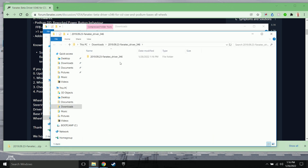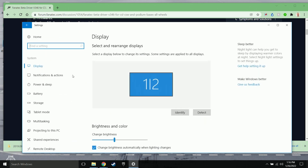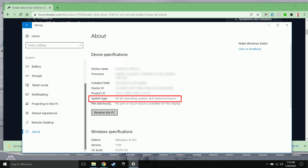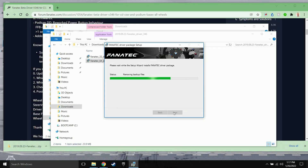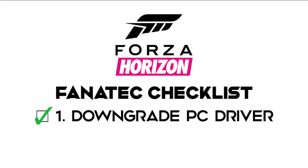You will want to install the version of the software that matches your current operating system — this will be either 32 or 64-bit. If you're not sure which operating system you have, you can go back to Settings, System, About, and find the version in the System Type box. Once you have finished installing the older version of the Fanatec software, you will be asked to reboot your machine once more. Once the reboot is complete, your PC driver should now be compatible with Forza Horizon.